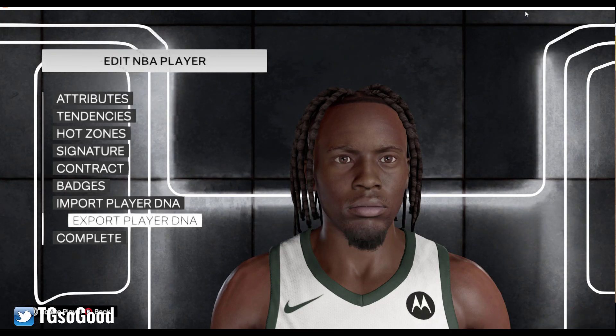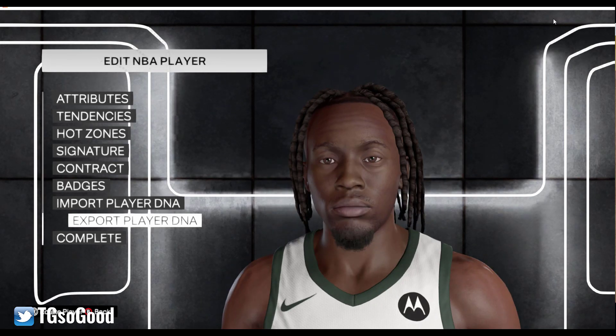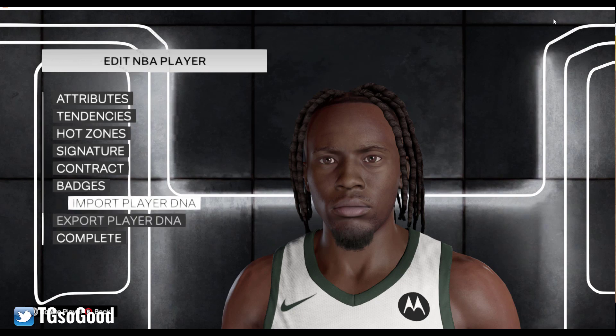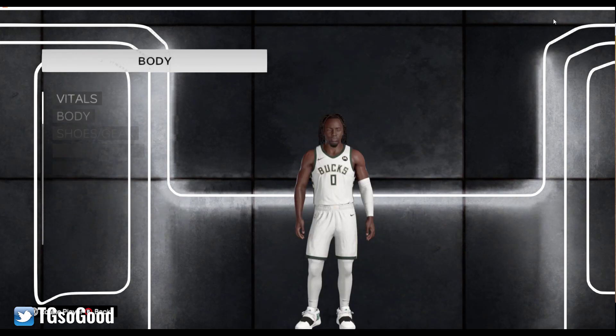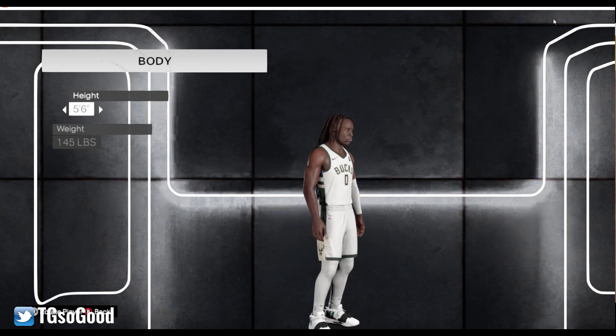There you see it — Kyson. He's got the ratings of Damien Lillard but just some randomized signatures, so do whatever you want as far as the signatures go. He's only going to be listed at 5'6", 145 pounds, so whatever else you want to change, just do it.